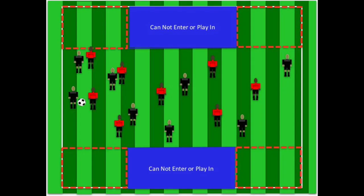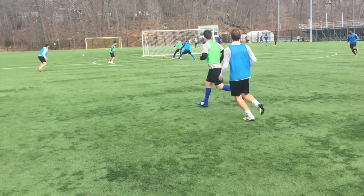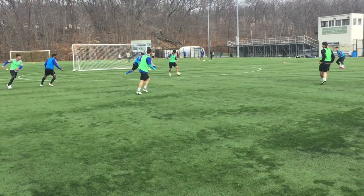This is a possession game that focuses on the third attacker running into empty space. There are four zones, one in each corner in red. Players need to put a ball into a zone and have one of their players run across into the zone after the ball crosses in, then stop the ball to score a point. No ball or players are allowed in the blue zone, and after you score in one zone you cannot play directly back into that zone.